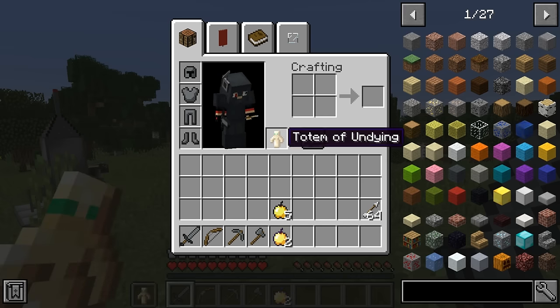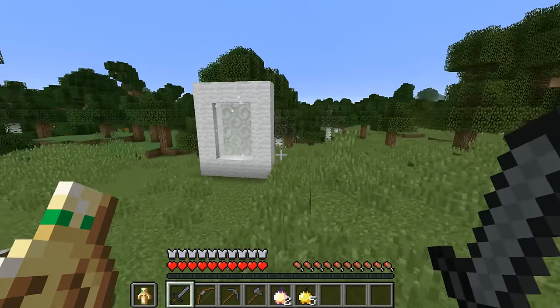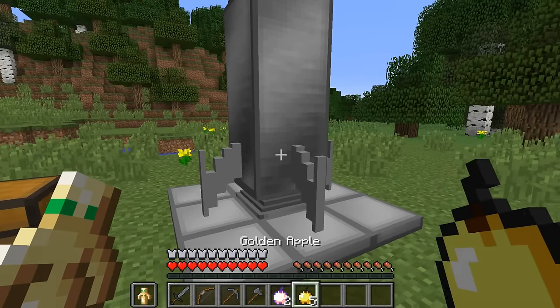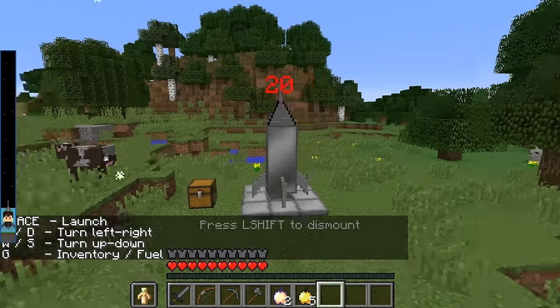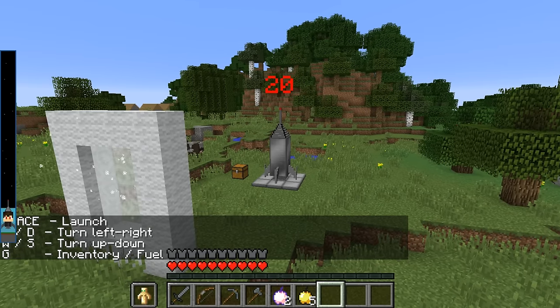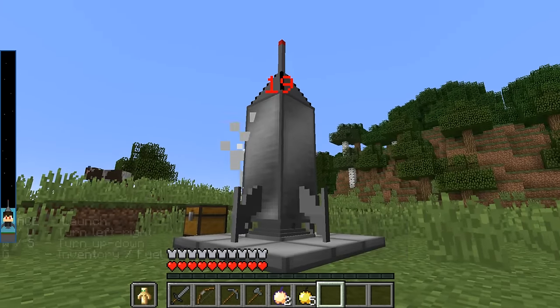I'm going to get this totem of undying just in case, because I do not want to die if it is too powerful up there and we get into trouble. Now let's go ahead and left click on this — it says 20 seconds, and to launch we have to click on space. So 3, 2, 1 and boom.